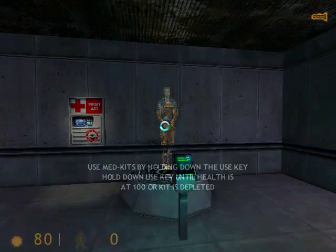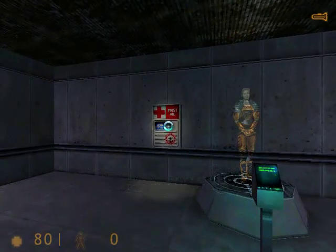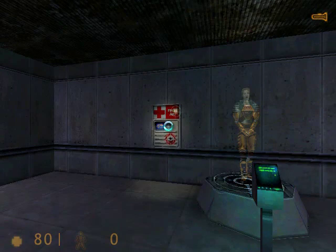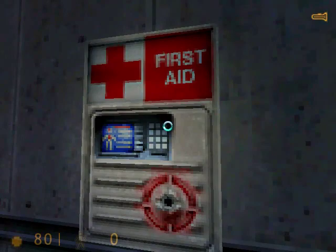You will find med kits like this one throughout the Black Mesa compound. To restore your health, walk up to a med kit and press your use key. Your health will recover gradually until you are at full health or the kit is depleted. Once the light goes out, a med kit cannot be reused.